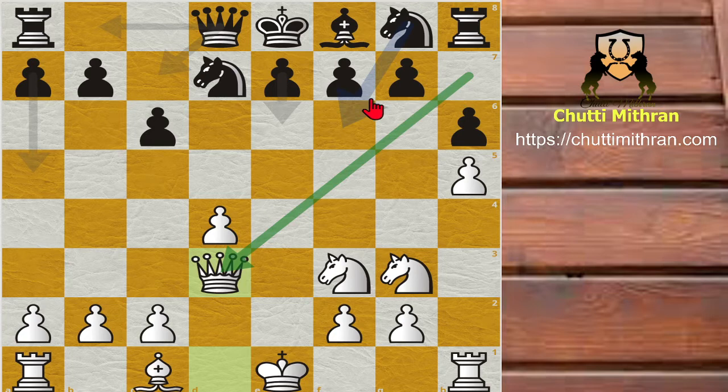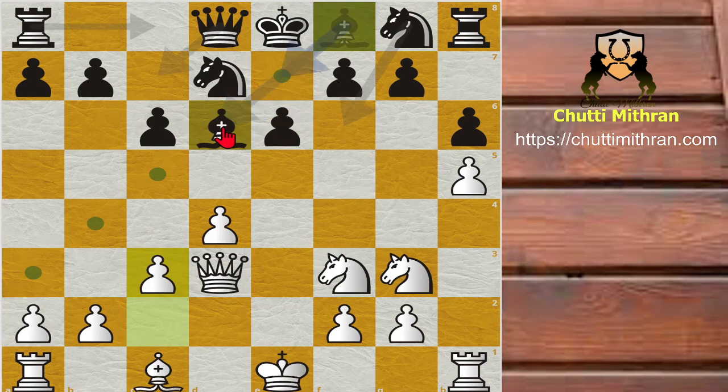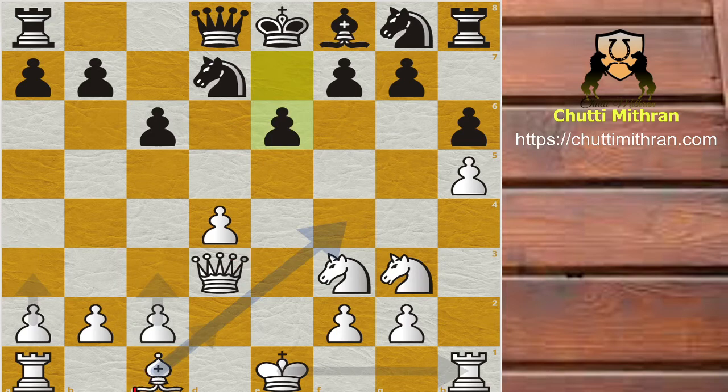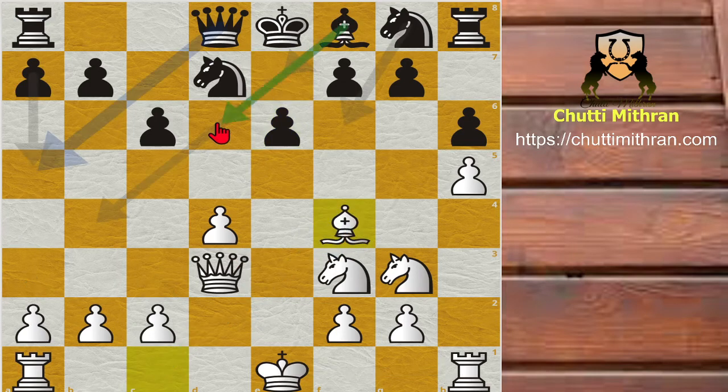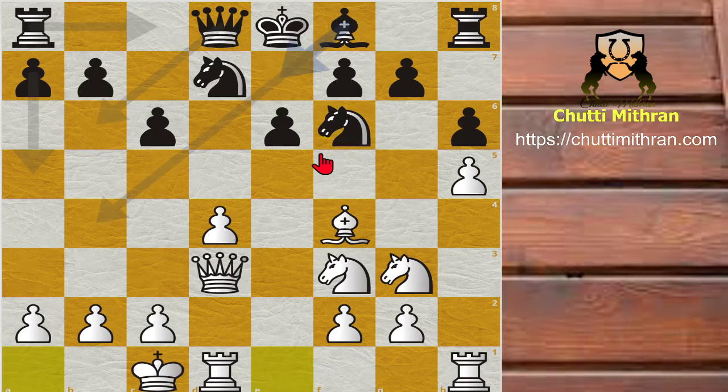Black simply develops with pawn to e6. Now bishop to f4 is played. If white had played c3 instead, bishop to d6 would come, putting pressure on the g3 knight. So after bishop to f4, black is not allowed to play bishop to d6. Knight to f6 follows, and now white castles queenside, revealing its attacking intentions.